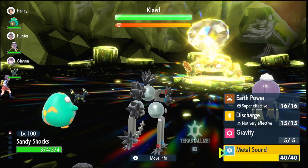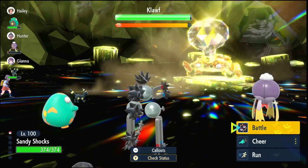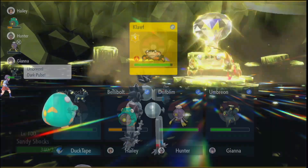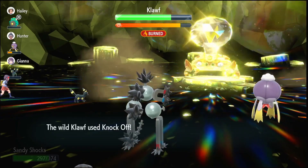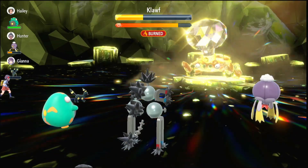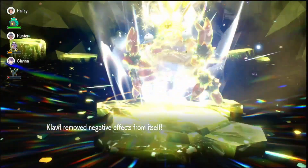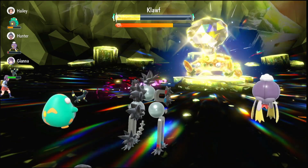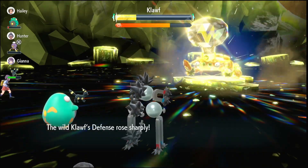With that said, let's get straight into the raid. On turn one you're going to want to use Metal Sound — this will get their Special Defense down two stages. Klawf just removed negative effects, so we're going to have to use that again. We did miss — not looking good at the start of this raid. By using it again this time it hits, and then use it one more time so Klawf is at minus four Special Defense. As you can see, Sandy Shocks is not taking much damage from Klawf, so now we can just start using Earth Power. It nearly does half of Klawf's HP in damage — Klawf has a lot worse Special Defense than Defense, so Sandy Shocks will do more damage than Garchomp would have.